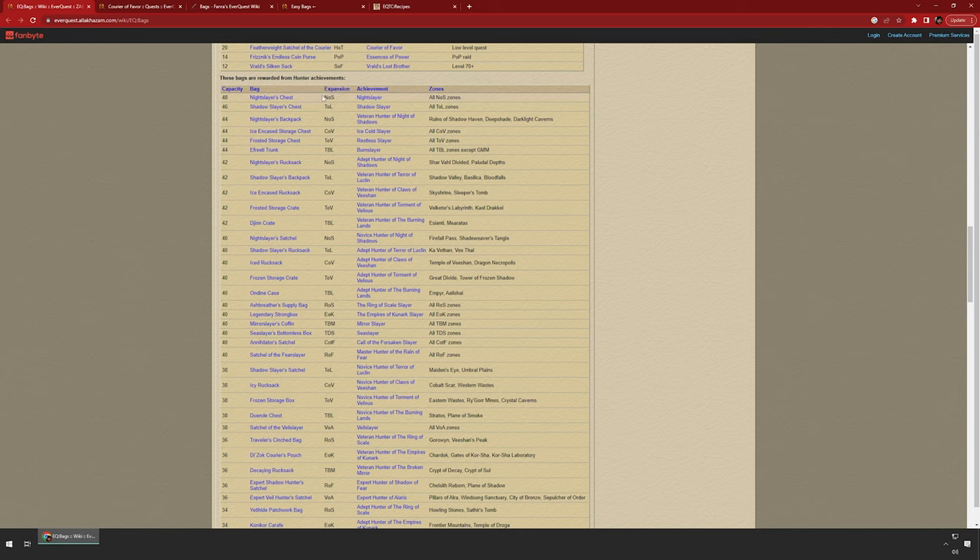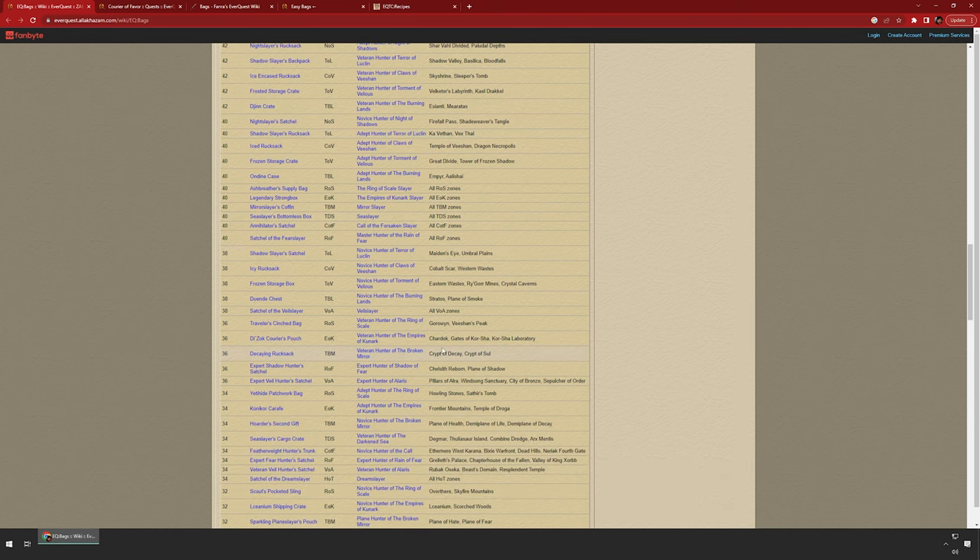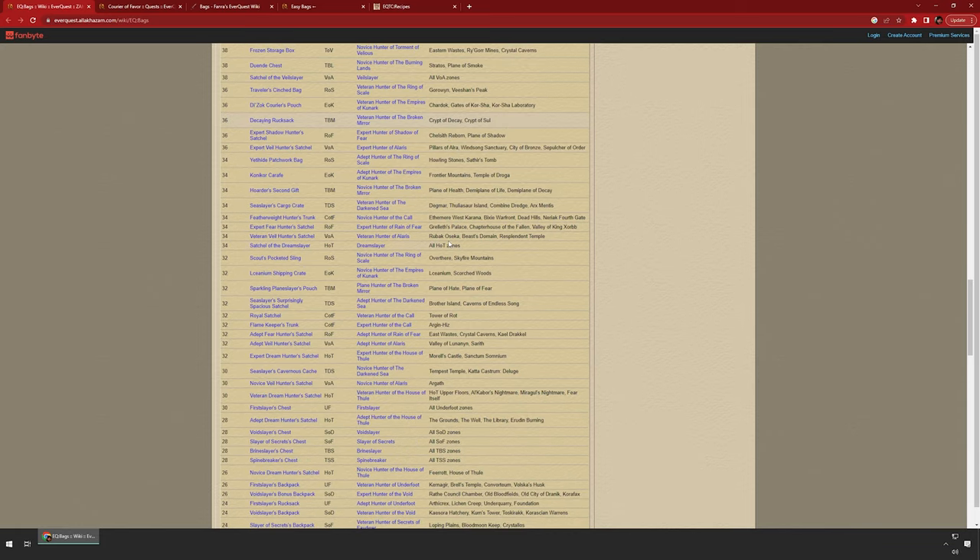These are from hunters — so as I said, kill stuff and get bags. You get a random drop bag, but if you kill every named in every zone you get bags from the hunter achievements. If you kill all the named in Night of Shadows you get a 48-slot bag. Kill all the ones in Terror of Luclin and you get another bag. There are also sub-parts — if you kill named in those three zones you get a 44-slot bag just from Night of Shadows. Some expansions have multiple opportunities to get bags.